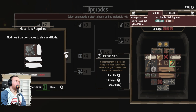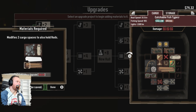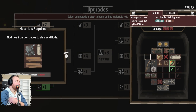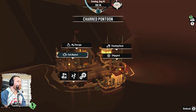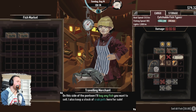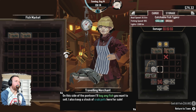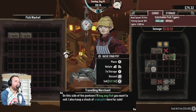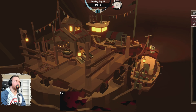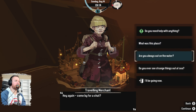Alright. I think we can upgrade this still — we can. It's good. Alright, we have enough — we just don't have enough money to actually upgrade it. Fish market. Alright, well I'm just going to put all this in storage — she won't buy any of that. Damn, we lost one of our locations there as well — it's disabled. Shit. Hey gang, come by for a chat. Do you need help with anything? What was this place? Are you always out on the water — do you ever see any strange things at sea?